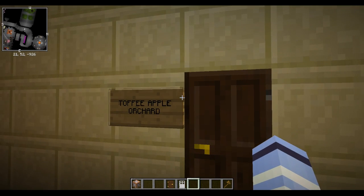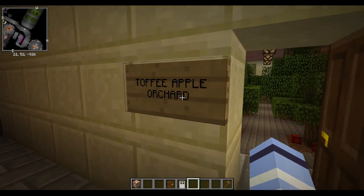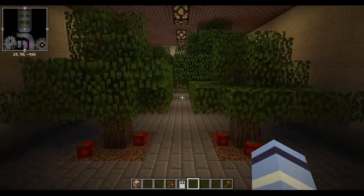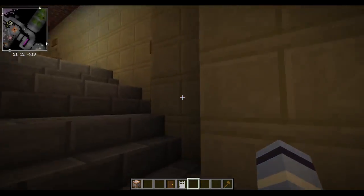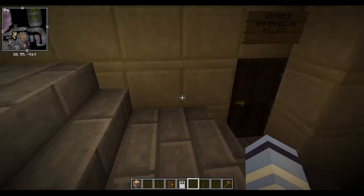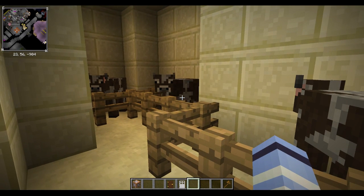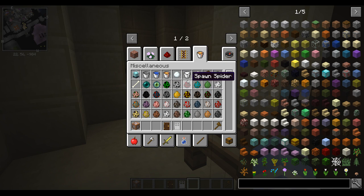We come along this hallway here — there are some rooms that I've developed specifically for the map that I'll be implementing quest stories or whatever. Toffee apple orchard, which I didn't realise is actually in the book — I've read the book but it might just be a subliminal carry on. Over here we've got edible marshmallow pillows — I haven't built this room yet, I'm planning to build it. Over here we've got cows that give chocolate milk. I plan to make a resource pack where the milk is brown.